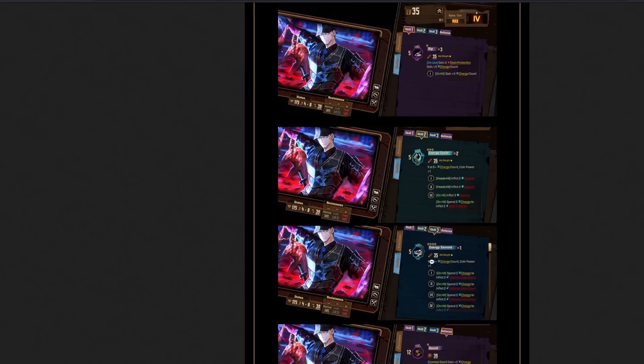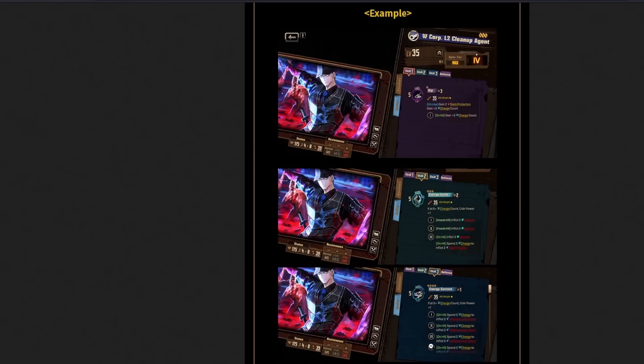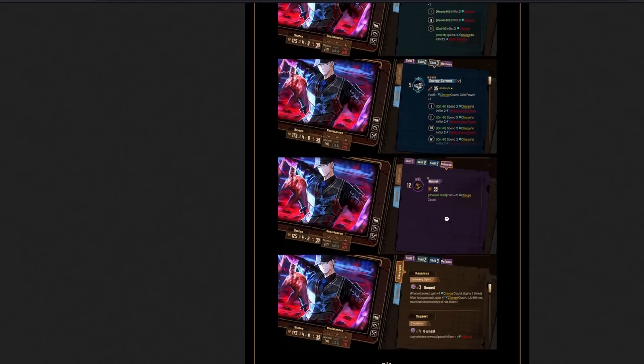5 plus 12 — that's 5 to 17. That's the range, it's huge. Makes Meursault actually pretty good. You only need to use Rip once, and now you can use either skill 2 or skill 3 because you will have the charge count. Once you use skill 2 or skill 3, you will dump it to apply slash frag or to apply all of this defense down. But yeah, it's still huge because that coin power is making it actually a good move.